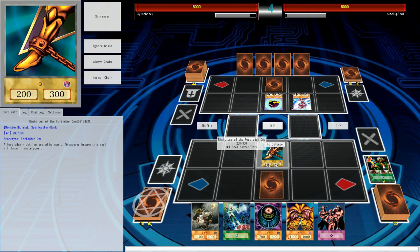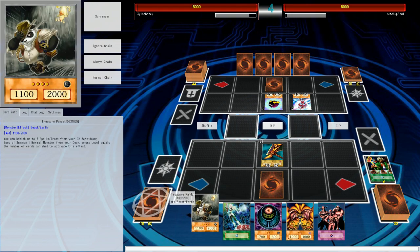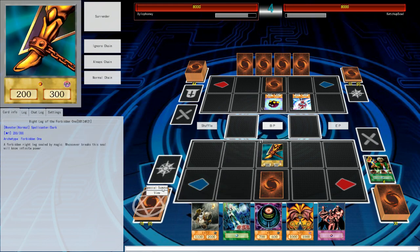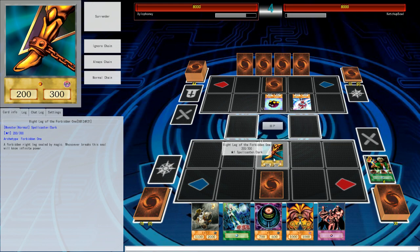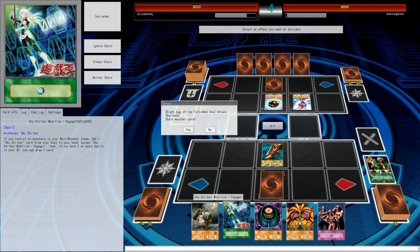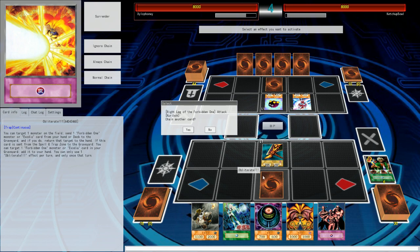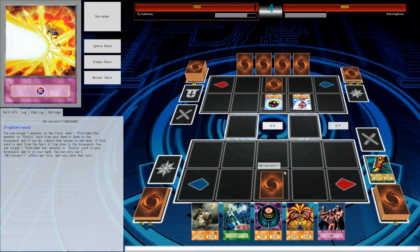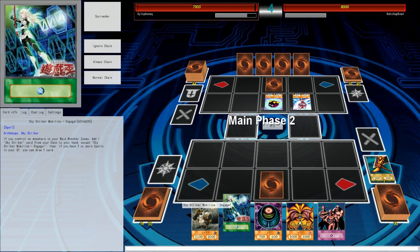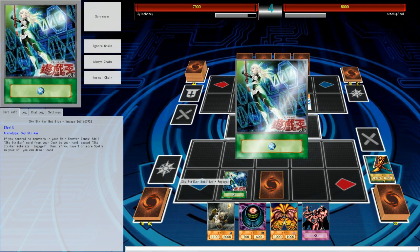I'm probably just going to need to trade this Exodia piece — get this piece out of here so we can have a nice clear field for the Sky Striker plays. Actually, I could just Obliterate myself — might as well do this now that I've already gone into my battle phase. Save the obliteration. And now — Engage. I think I need to grab Hornet Drones if I want to make the plays happen, because I already normal summoned.